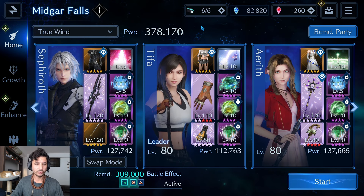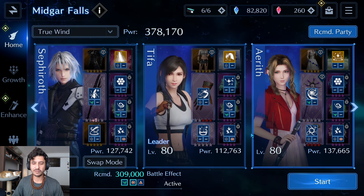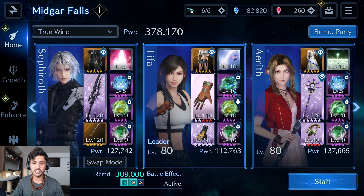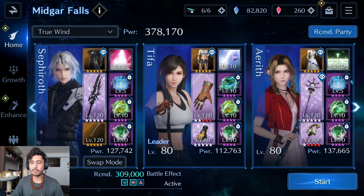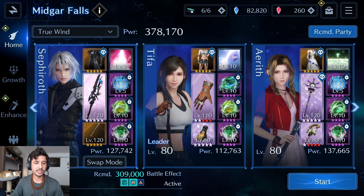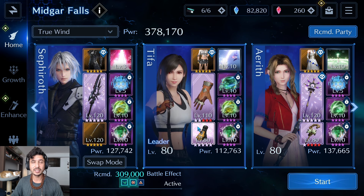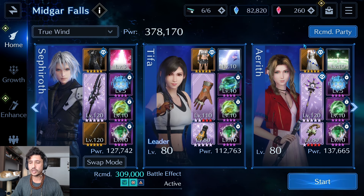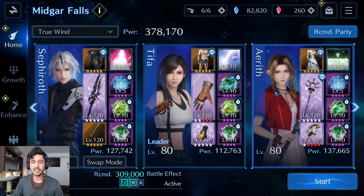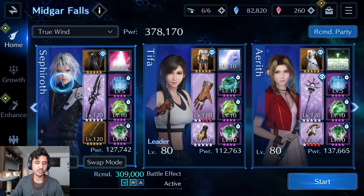For floor 92 sigil breaks we're running magic sigils — Circle is the sigil of the day, so Circle on Sephiroth, Circle on Tifa, and Circle on Aerith. The materia beyond that isn't super important: a single Cura on Tifa, physical attack stat sticks on Sephiroth, and magic attack stat sticks on Aerith. On the front end, Sephiroth runs Dark Harbinger, Heliacal Rising, Dark Heavens, and Theatrical Sword. Slot in your best wind DPS sub — Yuffie, Zach, whatever you have.